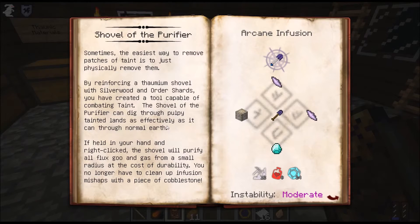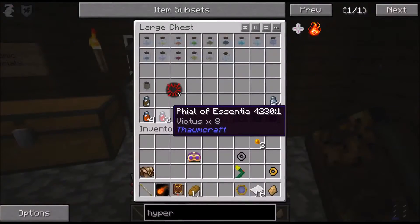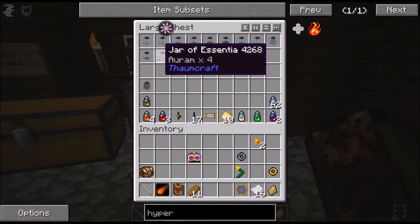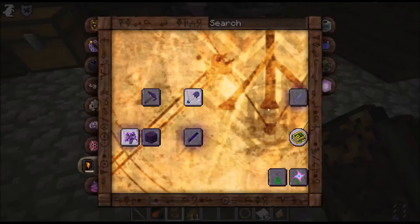That is helpful! All I need is eight Sano to do that. Hmm - it's just a thaumium shovel. Interesting.